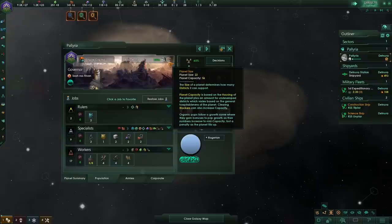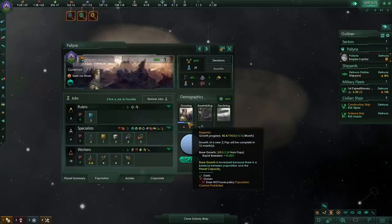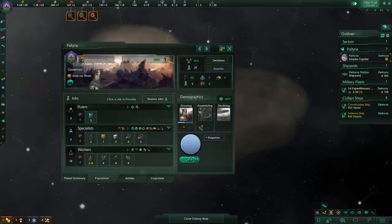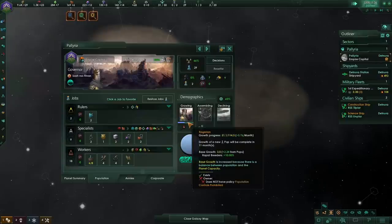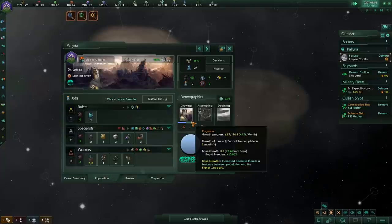We've completed the second tile blocker clearing project. We're now at 56 planetary capacity, an additional four, and that's put our pop growth up to plus 1.87 — a total change of around 0.9 additional growth, roughly a total of 30%. The final tile blocker is now cleared. We are now at plus 2.2 pop growth and a planetary capacity of 60. Overall this has put us at a total of 5.25 pop growth before modifiers. If we continue clearing tile blockers, we will get up to the plus six per month top pop growth.